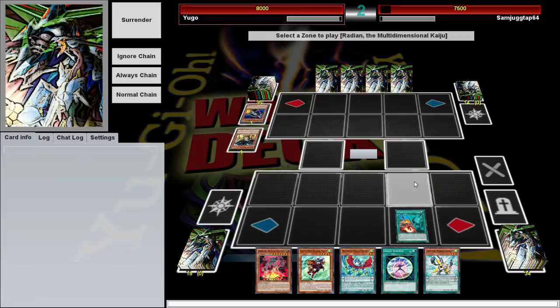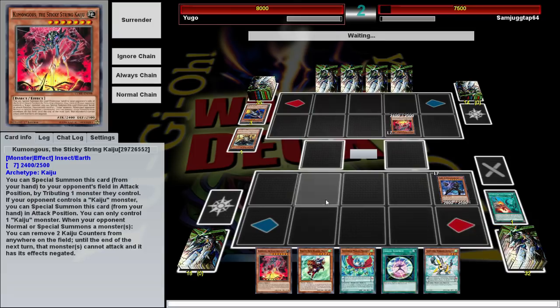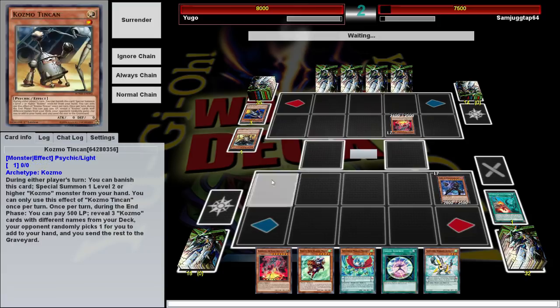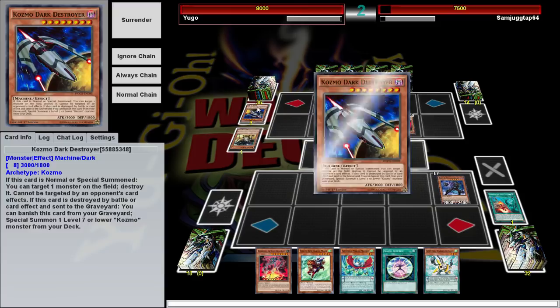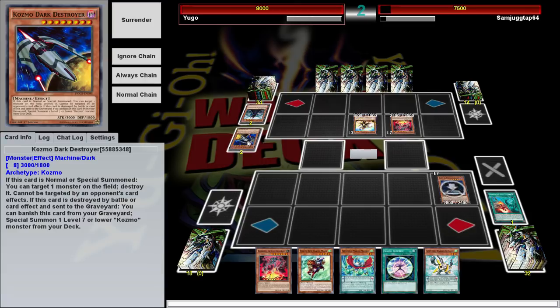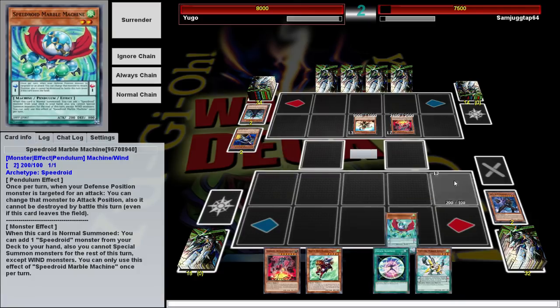I'll take the bigger one — you can have a spider. When this is destroyed, he gets to banish it and summon a level 7 or lower Cosmo from the deck. Cosmos used to be really great. I didn't think the timing worked like that. Big oops — but that's fine-ish. I'm a fine-ish guy.